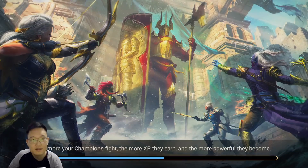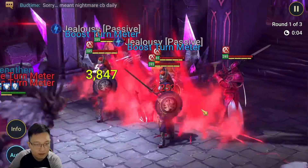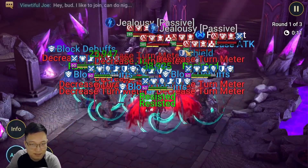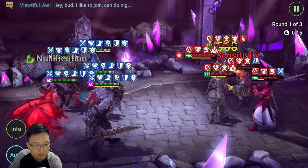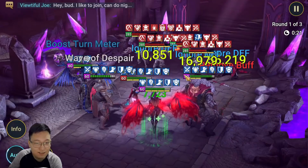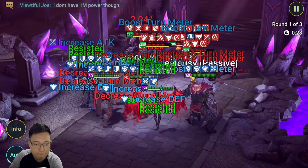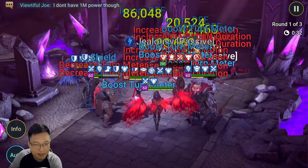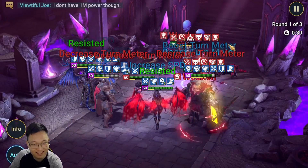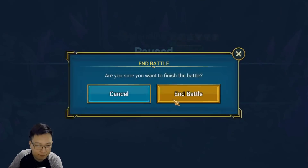This team controls the wave like crazy. They have a buff so it's a little annoying, but I block their buffs. Coroner just controls them — it's not super fast but I don't have to manual at all, which is great. Look at all these debuffs on the enemy team.